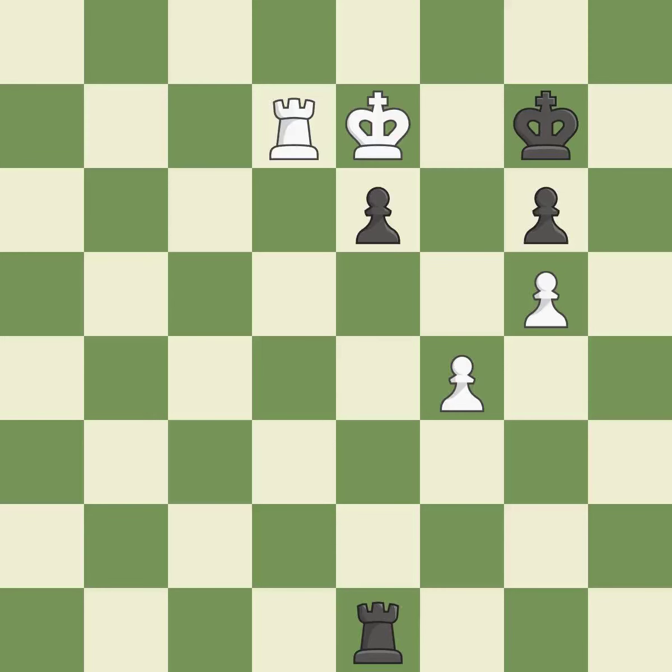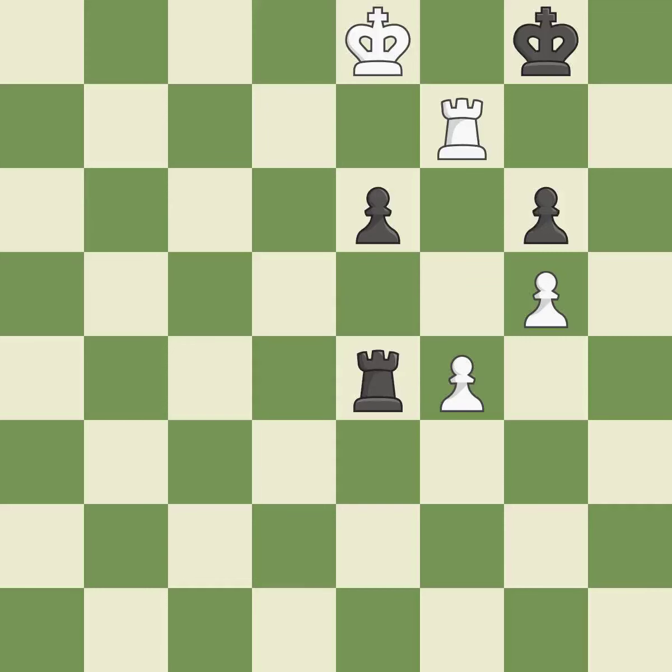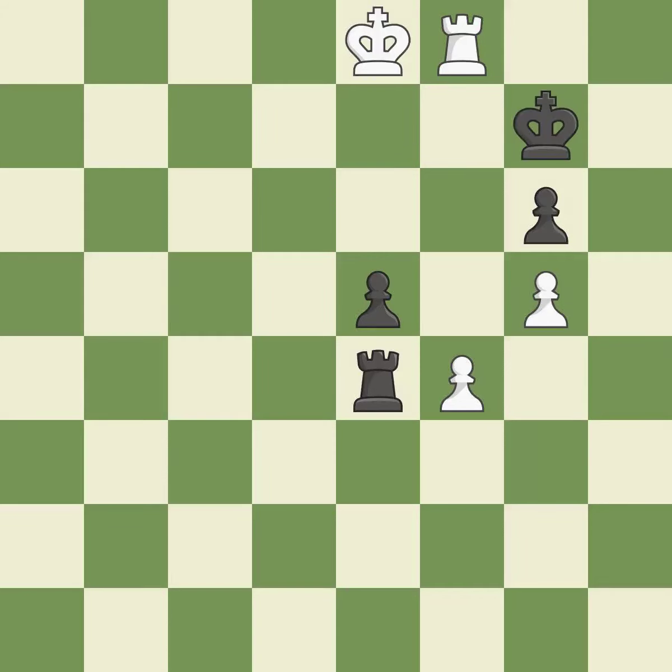Perfectly on point — it is ideal. The best choice is this one — it is ideal. This makes a check visible — it is ideal. This moves the checking rook farther away — it is ideal. A pawn that was being attacked and had no defenses is now protected by this — it is ideal. What I would have advised is that — it is ideal. Very precise; it is best. This avoids the rook's check — it is ideal.